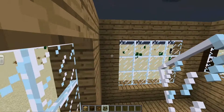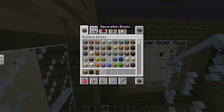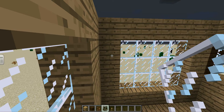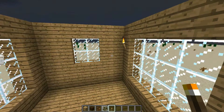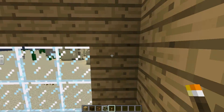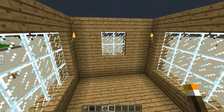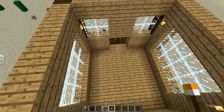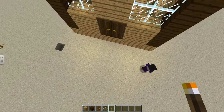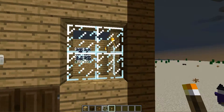Now when it's night this isn't gonna matter much, so I'm gonna put in some torches. This will also help you see during the day. In the next video when I do the roof, I'll also do the full lighting system for the house, and at that point I'll remove these torches since they're just temporary — you won't need them if you're doing it all straight through without a break.